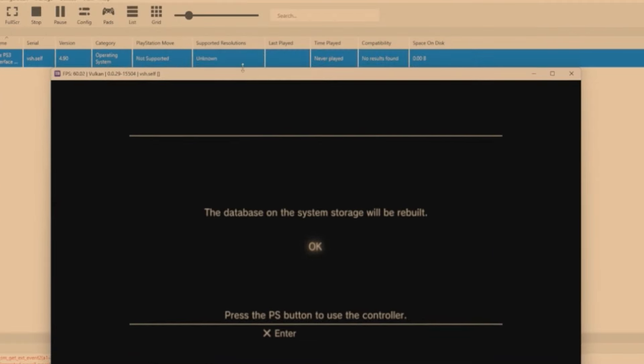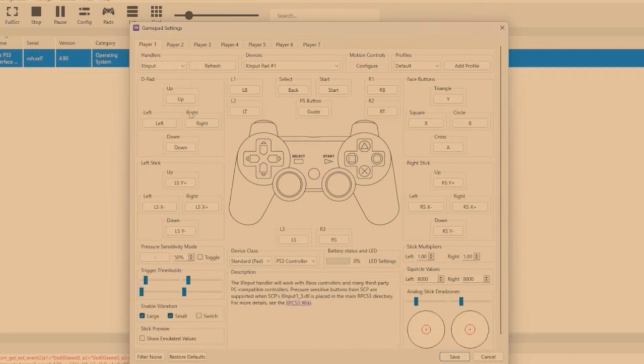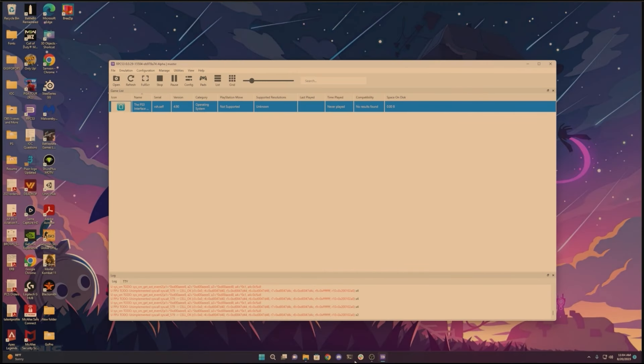Allow access and then go into Pads to set up your controller. I'm using an Xbox Elite Controller 2, so I'll select XInput and it will be mapped to an Xbox controller. You can also use PS3 controllers — there's DualShock 3, DualShock 4, and the newest PlayStation controller. I'm using XInput with an Xbox controller, so hit Save.